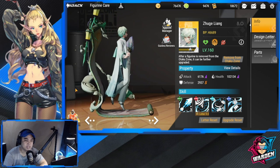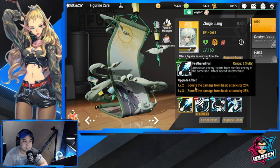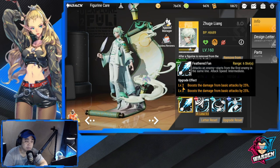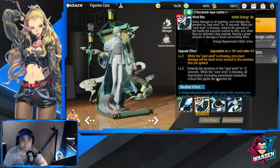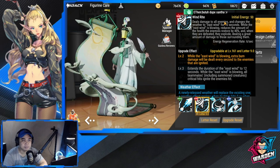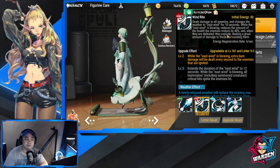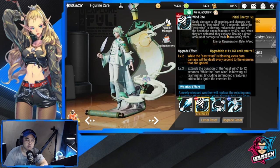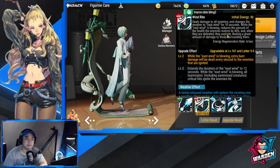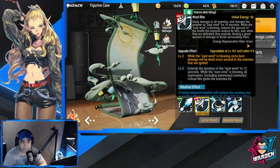Let's start with his skills. For his basic attack, levels 2 and 3 boost basic attack damage by a total of 50%. His ultimate deals damage to all enemies and changes the weather to East Wind for 10 seconds. While East Wind is blowing, it reduces the amount of health enemies restore by 40%, and when defeated, they explode dealing great damage to surrounding enemies.